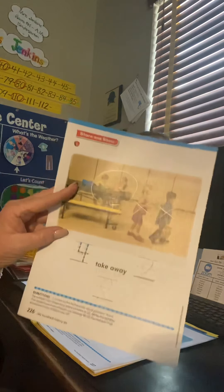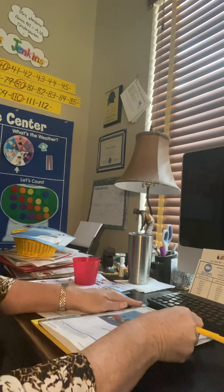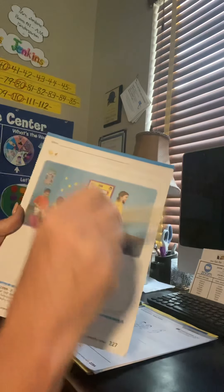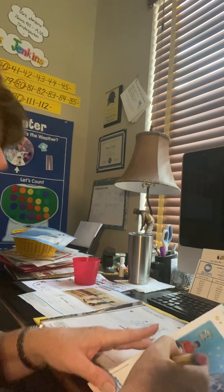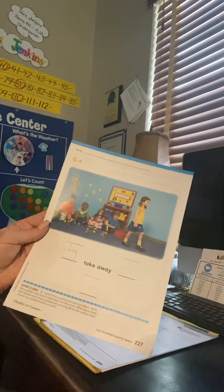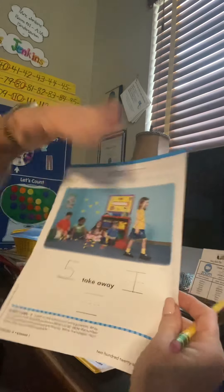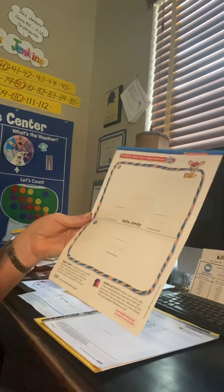We're not using our symbols yet — we'll use those tomorrow — we're just using the words 'take away.' On this one we have to write all the numbers. The hardest part about subtraction is you have to start with the total. All together, how many kids were playing on the floor? One, two, three, four, five. I think she was playing but now she's getting up to go. So start with the big number first: there were five children playing. How many are going away? One. Take her away — put a big X on her. How many are left? One, two, three, four. Once she walks away, there'll be four left.